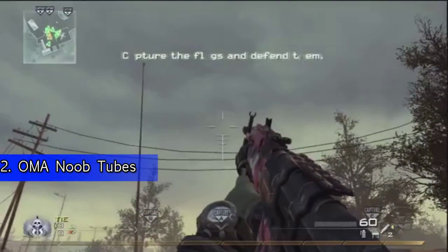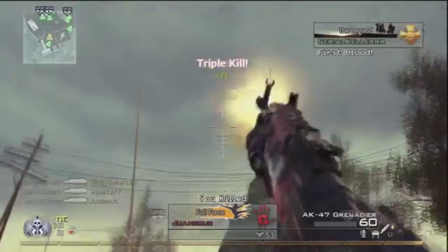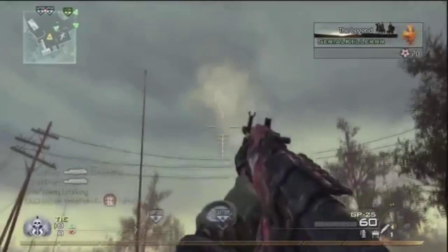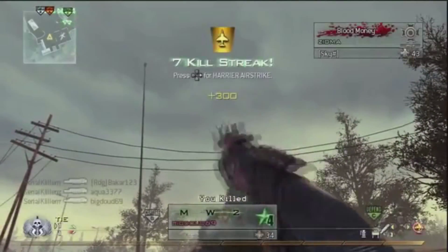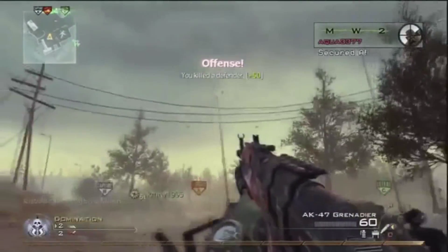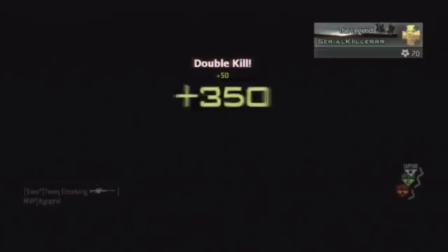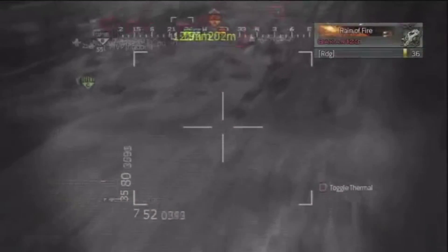Coming in at number 2 is the One Man Army Noob Tube exploit from Modern Warfare 2. This made it so you could choose any gun with noob tubes, use One Man Army with Danger Close, and have an unlimited supply of noob tubes. If you had One Man Army Pro, you could switch classes extra quickly to get those noob tubes even faster. This glitch was so ridiculous that people were using it to get nukes within minutes of the game starting. You could get noob tube kills across the map because of the enormous blast radius from Danger Close.